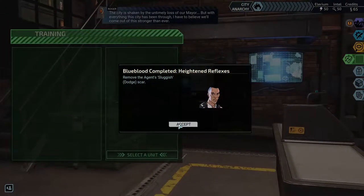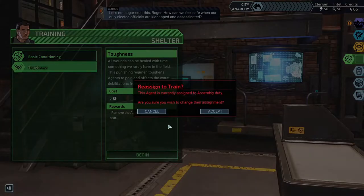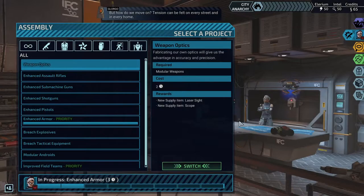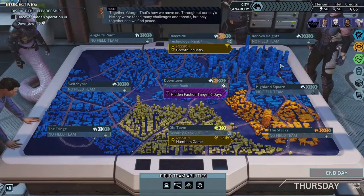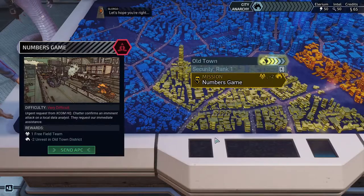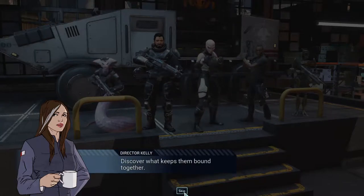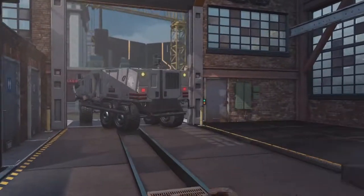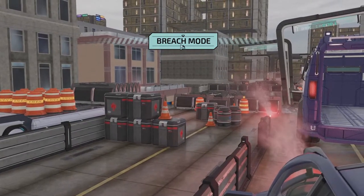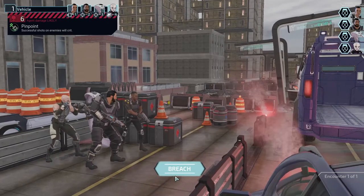By the untimely loss of our mayor, but with everything this city has been through I have to believe we'll come out of this stronger than ever. This is a tragedy we can't forget or forgive, but how do we move on? Only together — that's how we move on. As you've experienced, Gray Phoenix is surprisingly coordinated and disciplined — discover what keeps them bound together. I didn't mean to launch that — that's what I get for clicking skip so much. It's just one encounter as expected: Blue Blood, Torque, Zephyr.